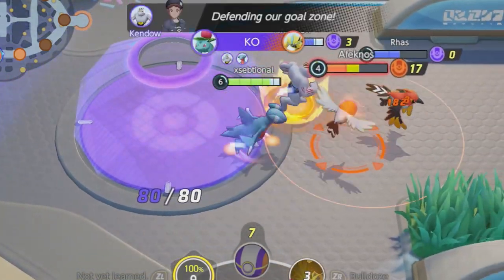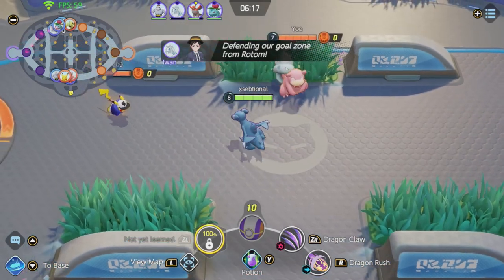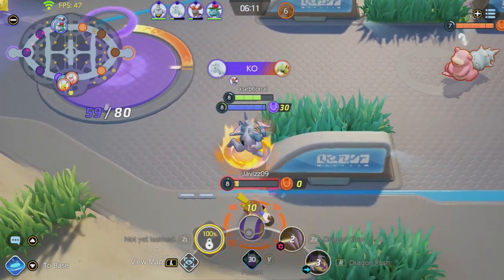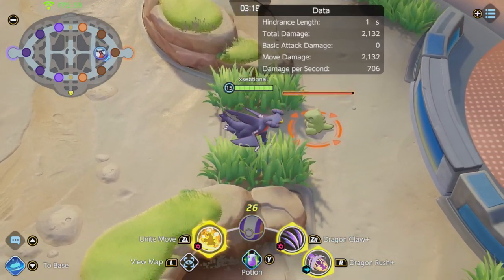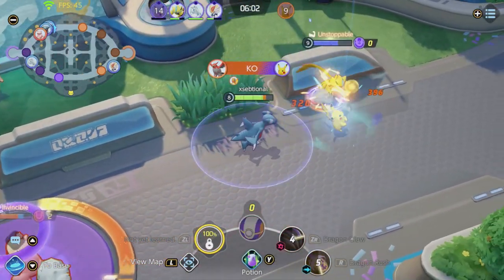At level 8, you can choose between Earthquake or Dragon Claw — go for Dragon Claw. Same as with Dragon Rush, you can push enemies towards where you are aiming. You can combine Dragon Rush and Dragon Claw beautifully together. For max damage, use Dragon Rush and Dragon Claw right after — this will push them away while also doing a lot of damage. Dragon Rush is your gap closer and push ability, but your main damage ability is Dragon Claw.